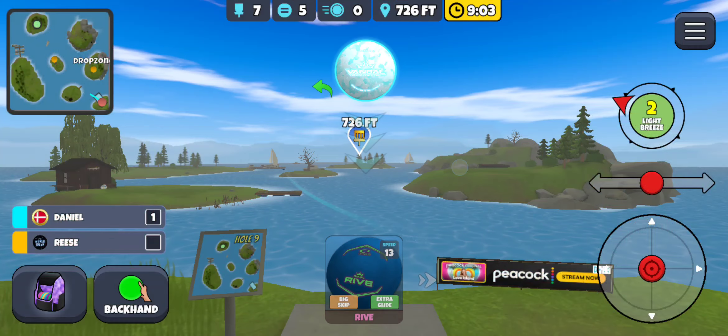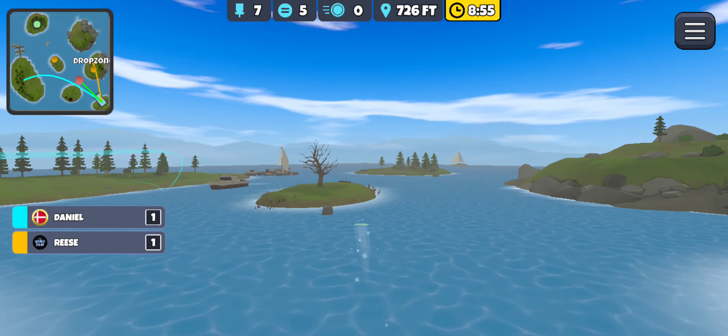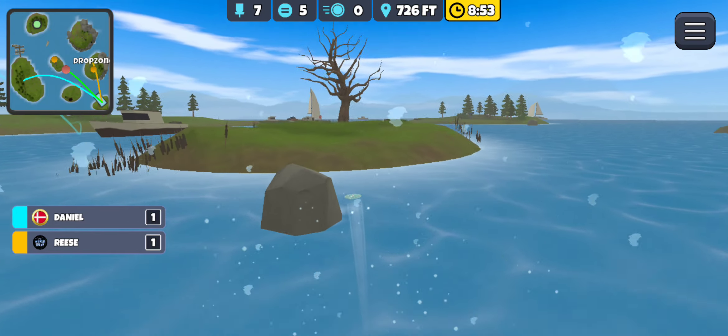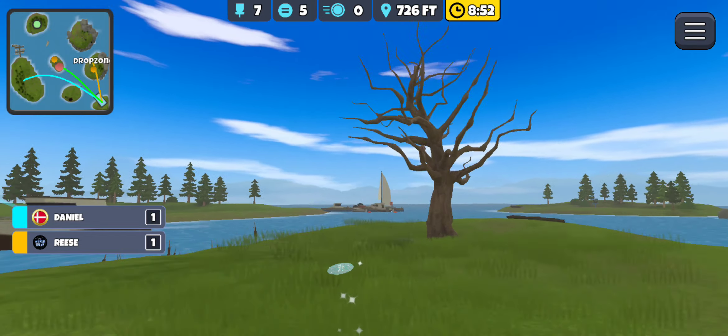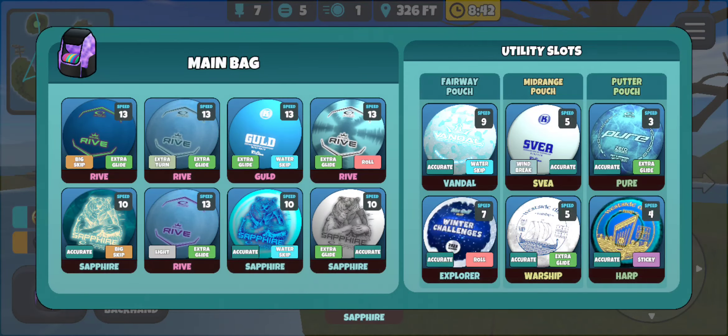We shouldn't be doing this but we're going to try to get the albatross here. This is the vandal — oh, that rock might come into play. Stop! I'd rather a one win than a two win, but we stayed dry. 326 — oh, I don't have the roll sapphire though.